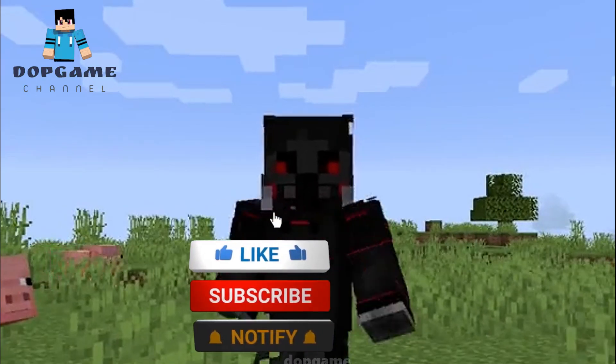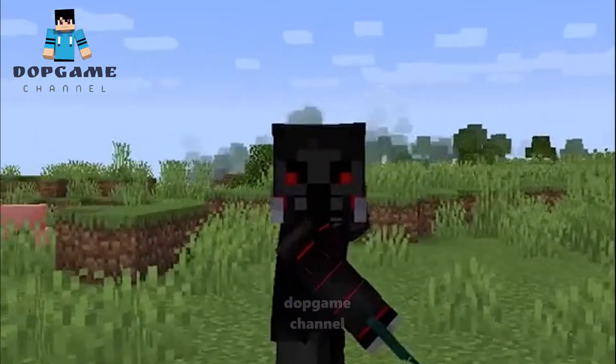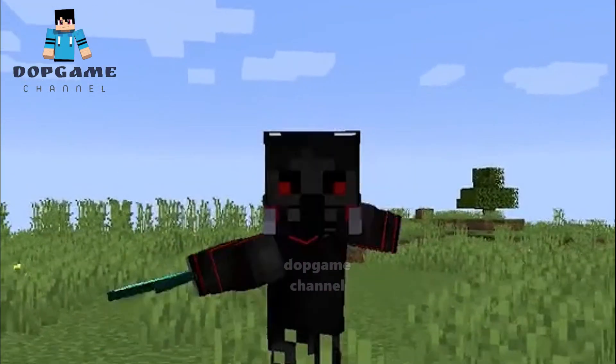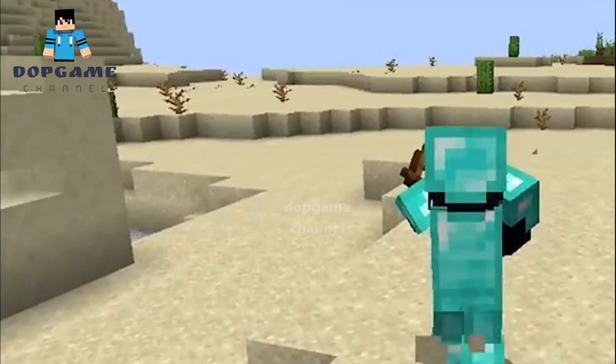The Epic Fight mod completely overhauls fighting mechanics in Minecraft. With this mod you can now do awesome attacks with unique animations, you can roll by pressing shift, and there are also special weapon attacks by holding down your attack button. Almost every mob now has very unique attacks and animations to them.